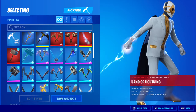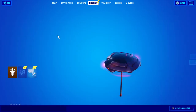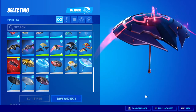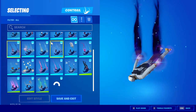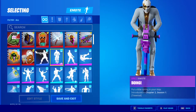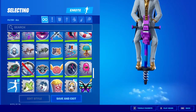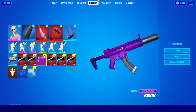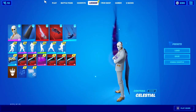Here's my pickaxes. And my gliders or umbrellas. I don't know if you want to look at my contrails but this is my favorite one. And then all my emotes. And then we got the wraps.